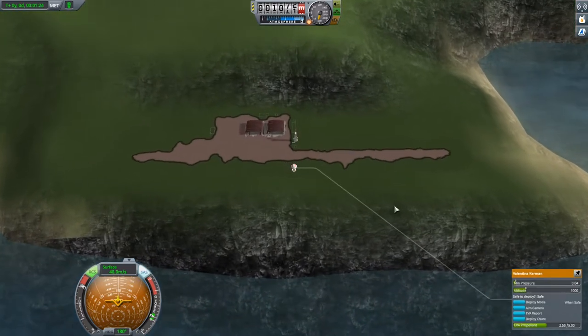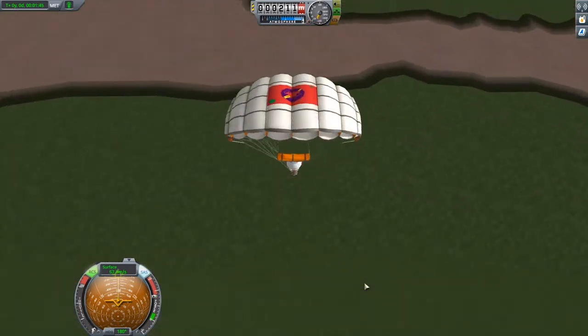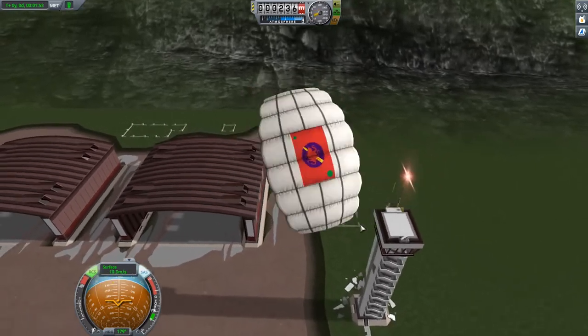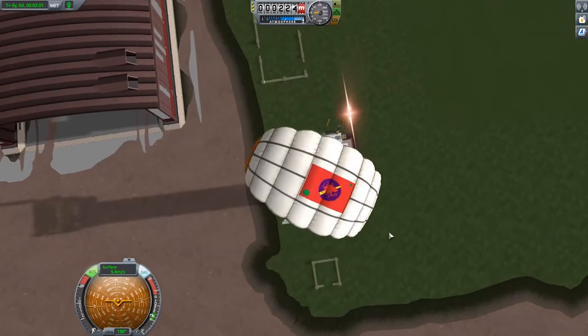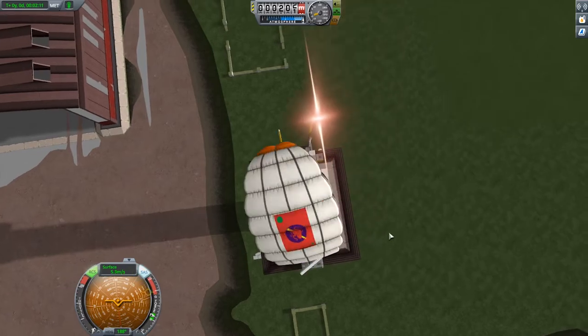As Kerbal takes a little bit of time to get going, coming down close to the ground I'm thinking I should really be deploying my parachute. I've been using my RCS almost the entire way down to try and get myself in a nice line, but as we come down we are going exceedingly fast, so I feel like I need to burn off a little bit of speed.